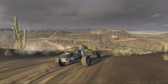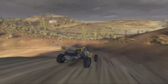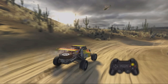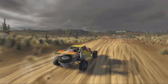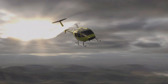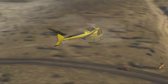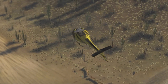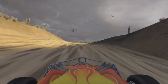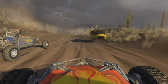If you're racing with a damage system enabled, you'll want to make use of the support chopper when your vehicle becomes damaged. When you're in need of repair, press the triangle button to request support. If the support chopper is available, it will meet you a short distance up the track. Slow to a stop as you approach the chopper and you'll be fully repaired in just a few seconds.